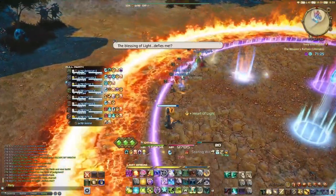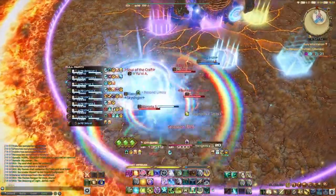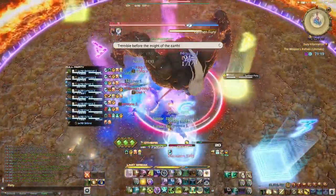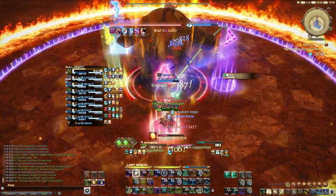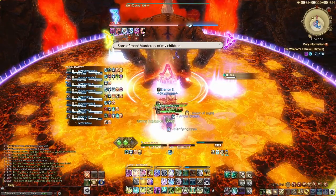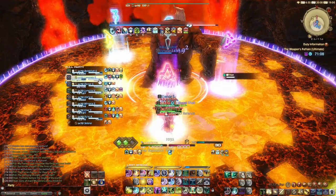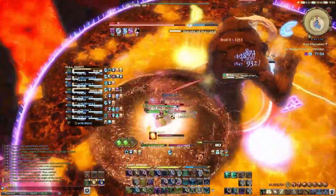Pre-position yourself in the middle of the group and begin casting Succor. You want Succor to hit after Titan lands, and gauge whether or not the group needs extra healing from Indomitability before Earthen Fury hits. Once Earthen Fury goes off, leave the topping of the group to your co-healer. No one is under any immediate threat of death, but do keep an eye on the main tank if they need to be topped off between the Rockbuster-Mountainbuster combo, and adjust accordingly.